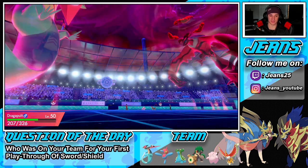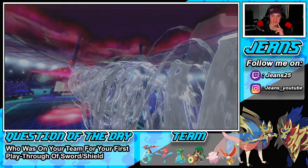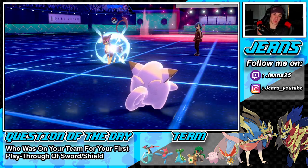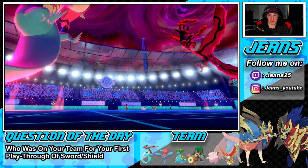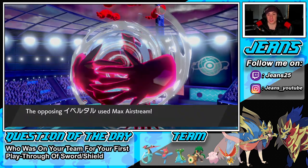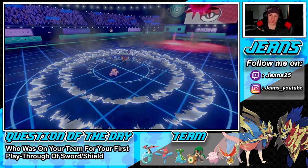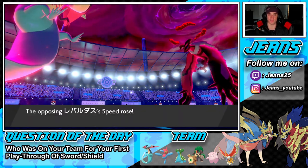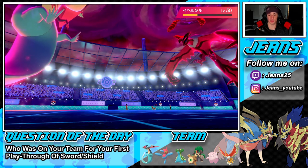Sucker Punch comes through — that's fine. There goes my Airstream. We proc a Sash, which is nice, bringing him down to Sash, and we get the speed boost too. If Dragapult can survive one more turn, we should be fine — we should be faster than everybody besides Sucker Punch. The Airstream probably takes out Clefairy. I'm fine with that — we still have Rillaboom. I could come in and drop a Grassy Glide.